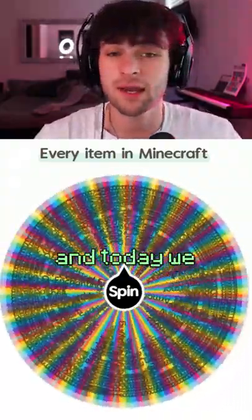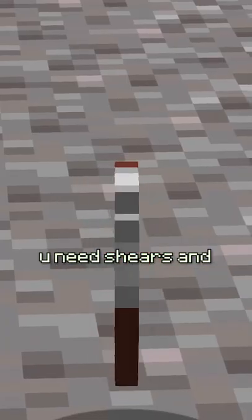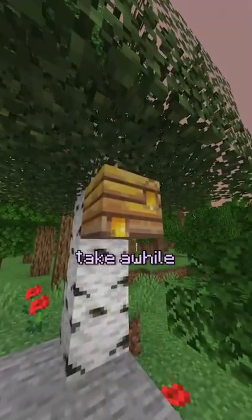This wheel is every single item in Minecraft and today we are going to be speed running a honeycomb. To get honeycomb you need shears and a beehive with honey in it, which could take a while.